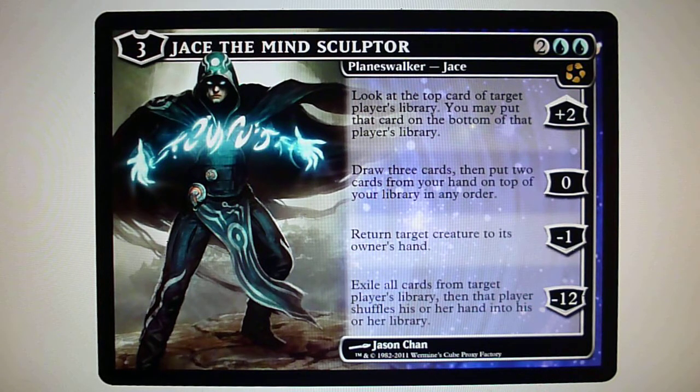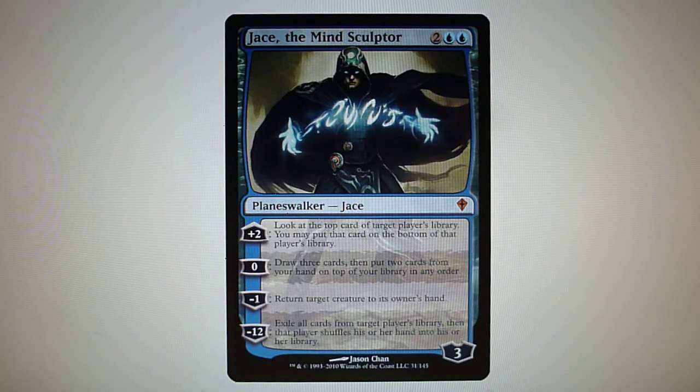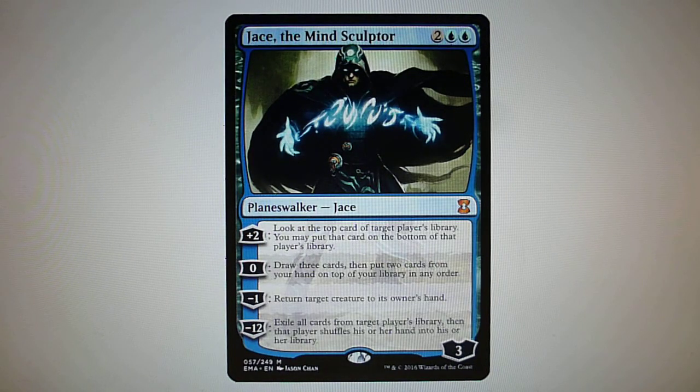Players are going mad about this card and they are buying every possible copy that exists on the market. We have to remember that currently there are 2 versions of Jace printed: the first Jace, which was a mythic rare from Worldwake, and the other Jace from the Eternal Masters set. There is another one from the Vault and another premium foil version which are very rare to find and therefore not targeted by buyers. These 2 main versions are the only cards that players are targeting to buy and play in their decks.